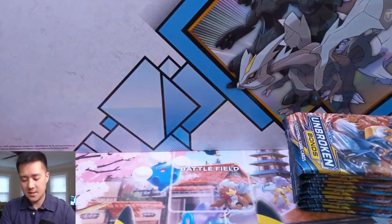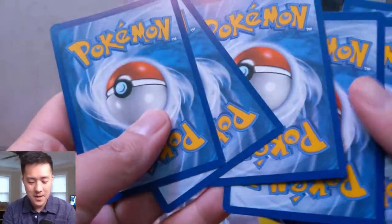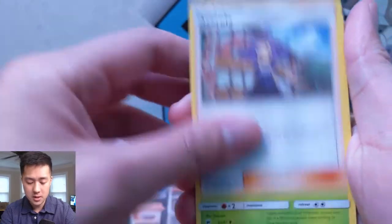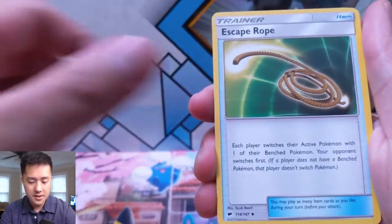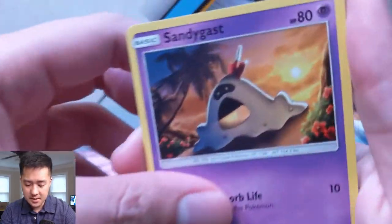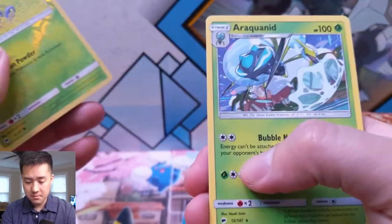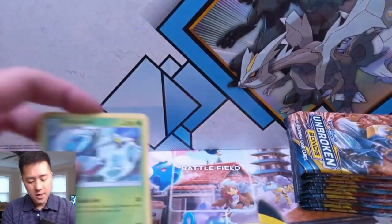That is a constant state of being when it comes to the Pokemon Trading Card Game. Let's see what we can find in Burning Shadows. We have a lightning energy, Acerola, Gloom, Escape Rope, Ledyba, Caterpie, Sandygast — very strange one. Venipede, Sneasel, Oddish for the reverse, and then an Ariados, just a regular rare.